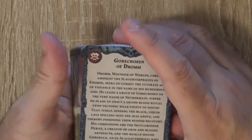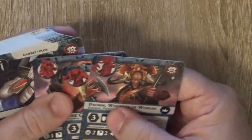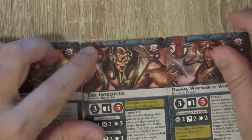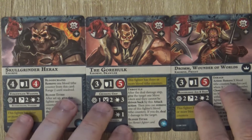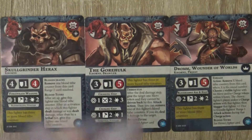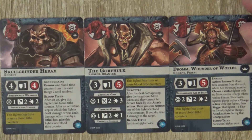We're going to look first at the characters and then at the main cards of this deck. We are introducing a new mechanic: the Blood Tide. All these characters start with one Blood Tide counter, and if they deal or receive damage they receive another Blood Tide. When you reach three Blood Tide counters you get inspired. These characters are quite strong and they have four, five, and five wounds.